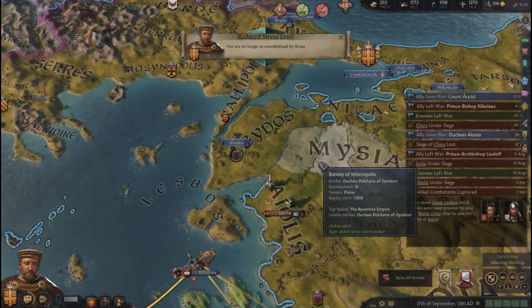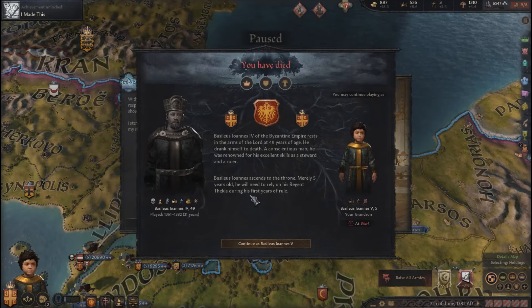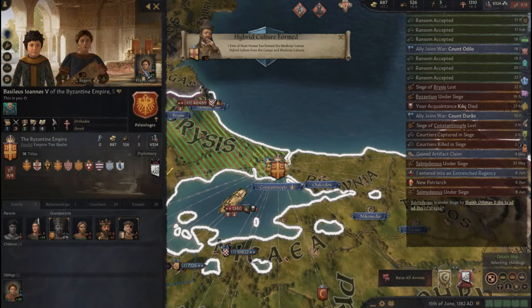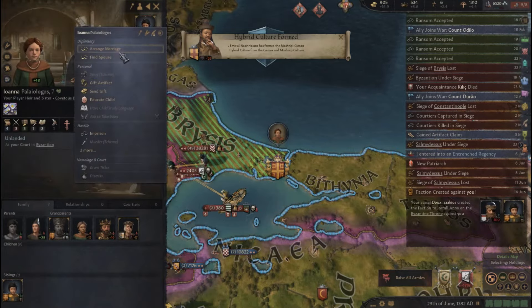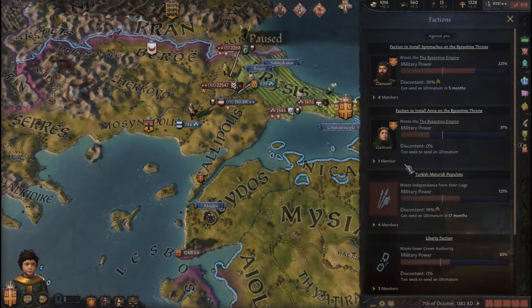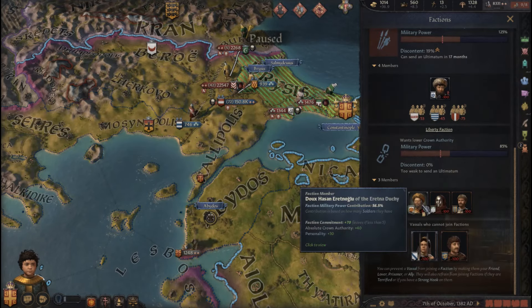My rival — that's good. My armies are completely gone. They've besieged Constantinople. I got executed, and now I'm a young son. Hopefully this whole Jihad thing will blow over quickly, considering I need to deal with some rebels — a lot of them, actually.